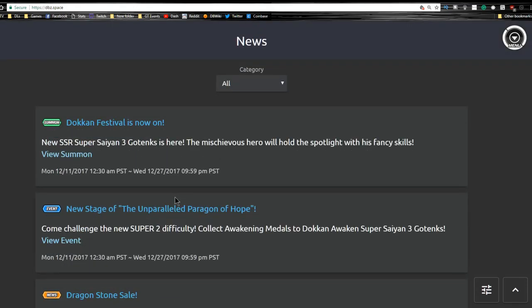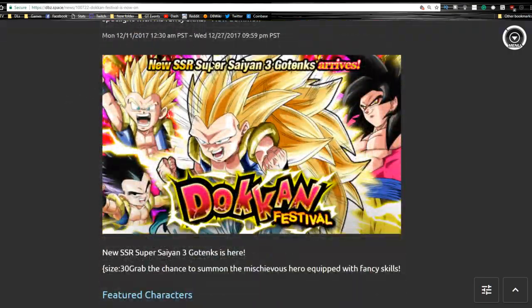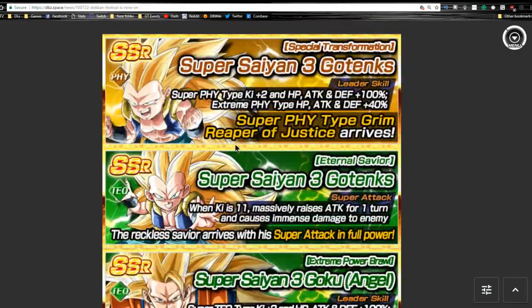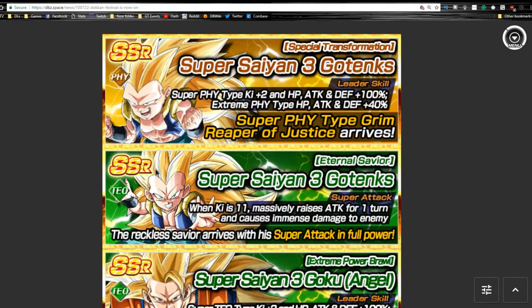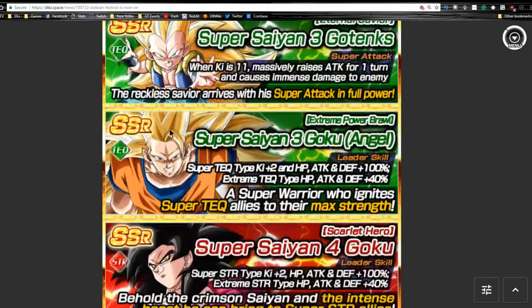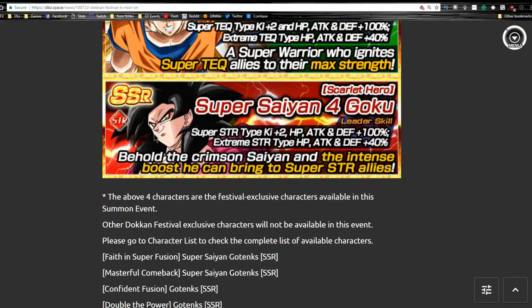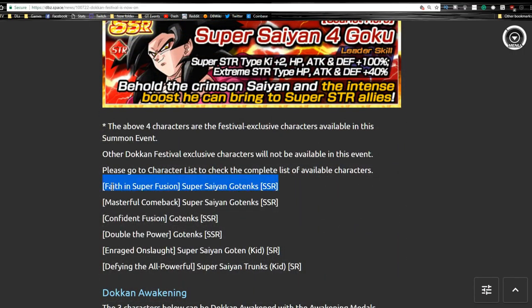So, the Super Saiyan 3 Physical Gotenks banner - there's a new SSR Super Saiyan 3 Physical Gotenks arriving. Notable units on this banner are obviously the Super Saiyan 3 Physical Gotenks, the Super Saiyan 3 Technique Gotenks - and if you already have yours maxed out, remember if you pull the physical one, the technique one can feed into him, so don't get upset if you pull some dupes of the technique one. We also have the Super Saiyan 3 Angel Goku - the one card that eluded me - and the Super Saiyan 4 Goku. These are all the Dokkan Fest exclusives on the banner.